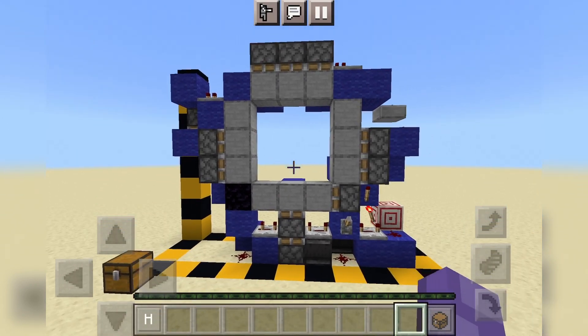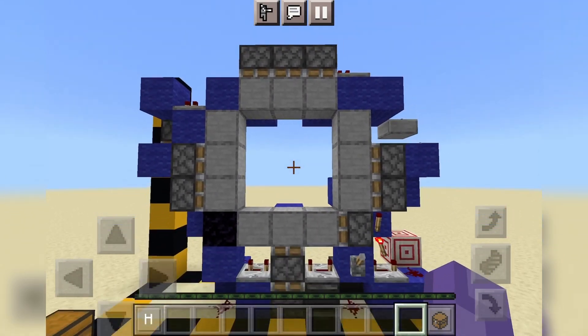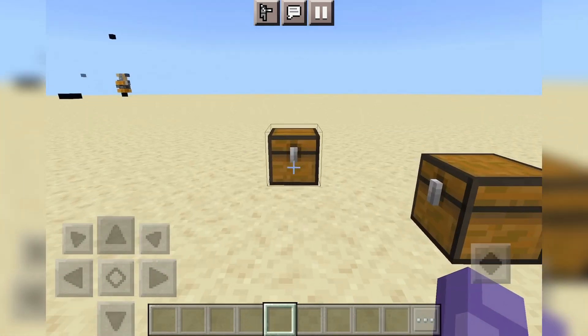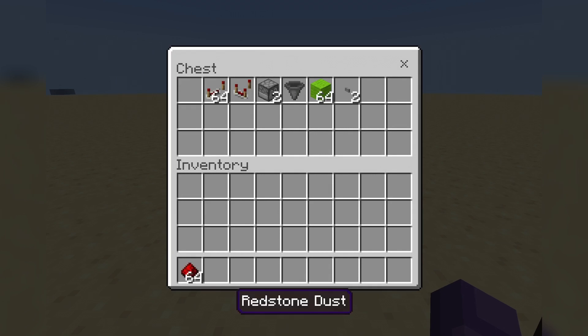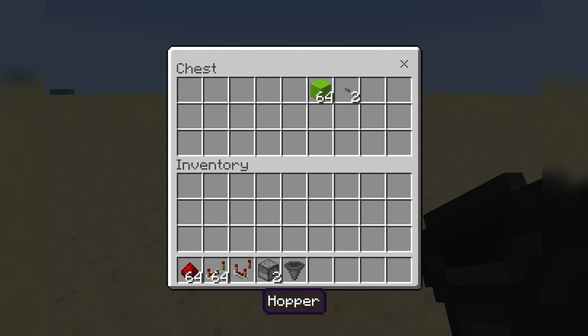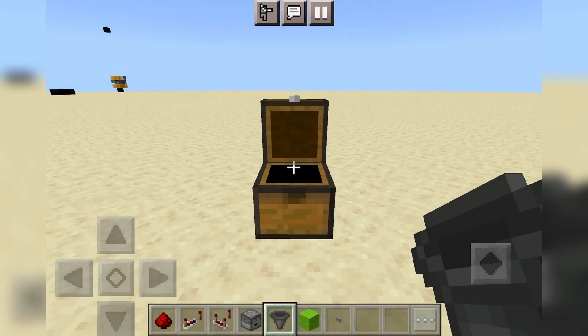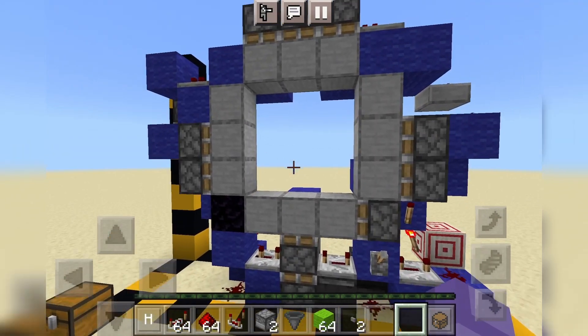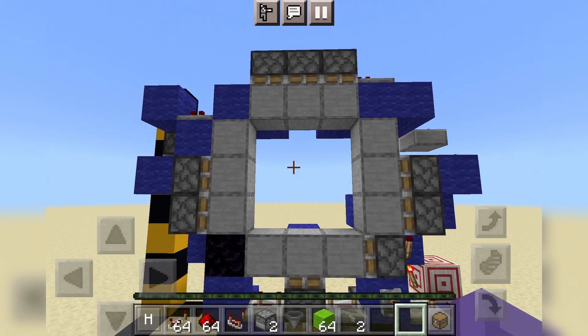Now I will show you how to connect this door to 2 buttons so that you can open it from both sides. The materials you're going to need to hook up this door to 2 buttons are about a stack of redstone dust — this amount varies for how far your buttons are from the door — some repeaters, one comparator, two droppers, one hopper, a varying amount of blocks, and of course, 2 buttons. In order to connect it to 2 buttons, you're going to need a little bit more room, and this really depends on how far your buttons are from the door.